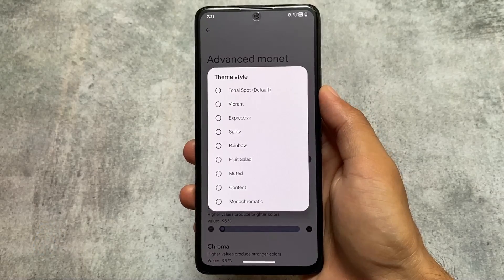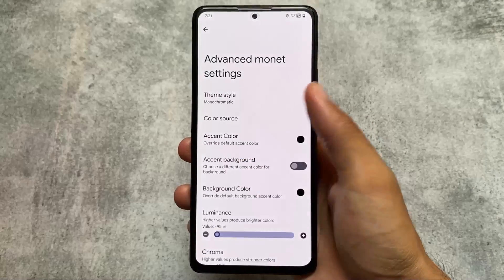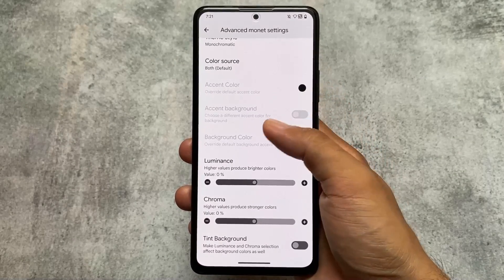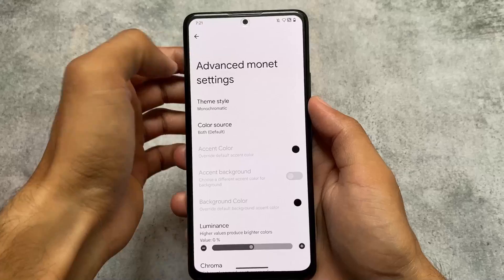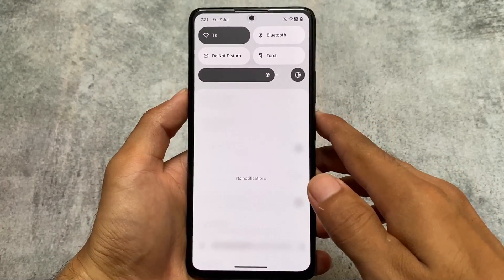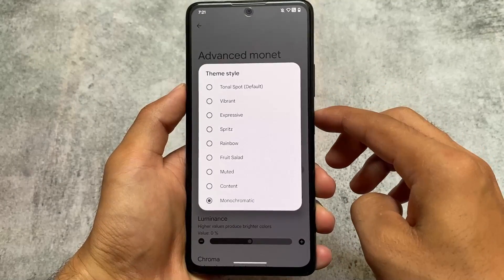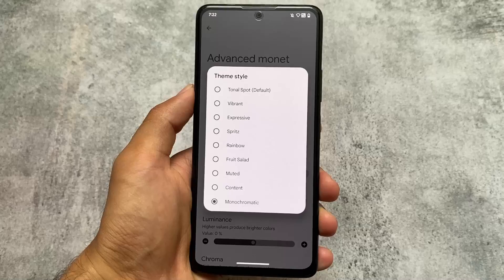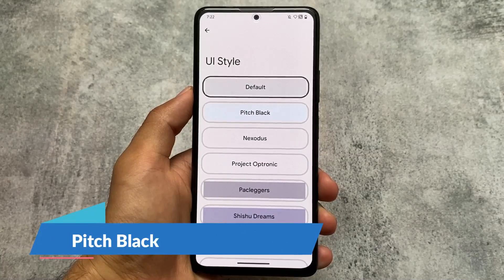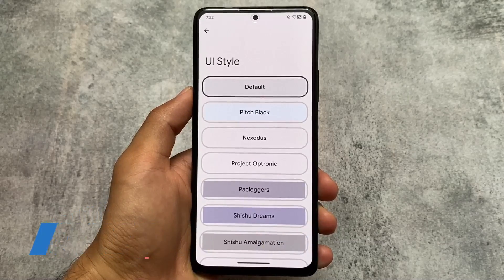In terms of advanced Monet and theming options, we now have a monochromatic themed item style option which was not available previously. This gives you better Monet theming — the colors are a bit changed and monochromatic, as the name indicates. We also have vibrant theme icon options and other theming options.